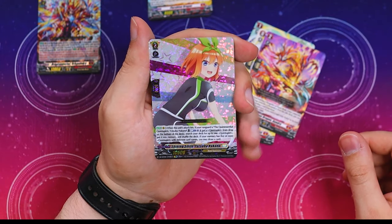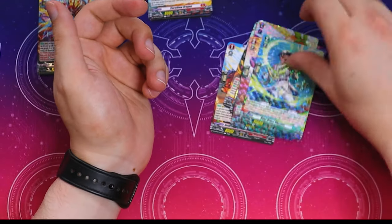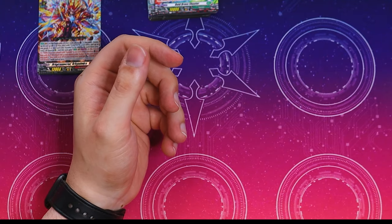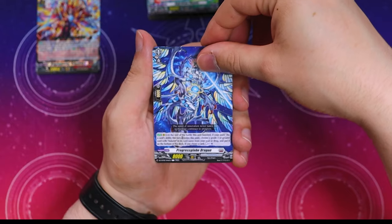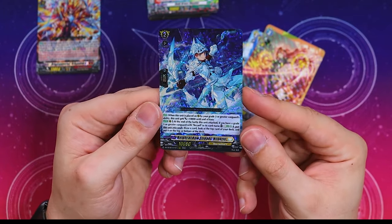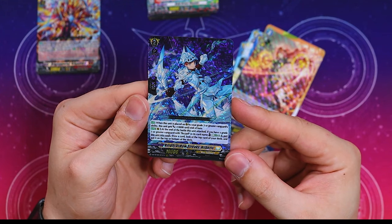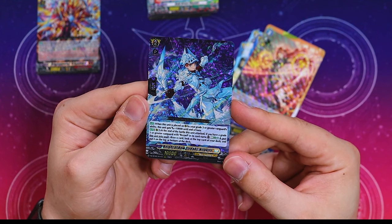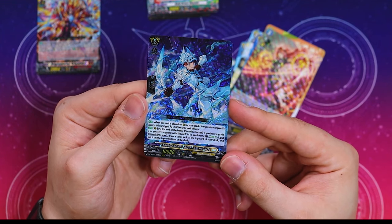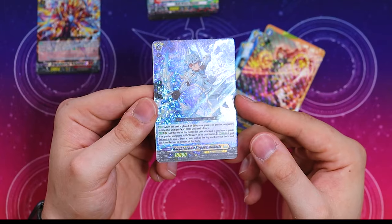A lot of Dragon Empire stuff. We got our next Quintuplet card — this is the Keter Sanctuary Quintuplet. Another rare and another rare. It looks like the Quintuplet cards take up a common spot, which is nice, so at least it's not pulling away from the rest of the rarity. Good on you, Bushiroad. We got the starter for the new ride line, a rare, and our next Triple R which is Nibiris — support for Rezao. When it's placed on rear by your grade three or greater Vanguard ability, it gets 10k. At the end of the battle, if you have a grade three or greater Vanguard with Rezao in its name, you Energy Blast three, put this into your soul, draw a card, look at the top of your deck, and put it back on the top or on the bottom. Really good support because a lot of the Rezao cards use a lot of soul.